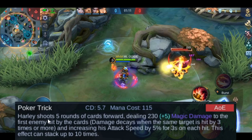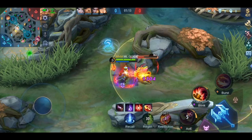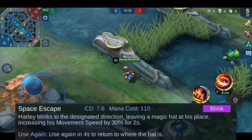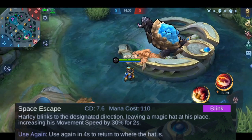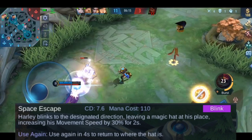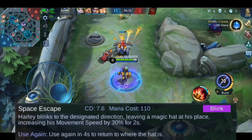Let's continue with his second skill. Harley teleports to a designated direction and increases his movement speed for 2 seconds. If you use this skill again, you will teleport back to the place you came from. This is the skill you should use to engage or to escape.